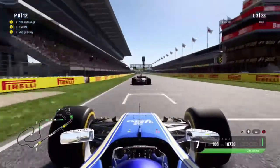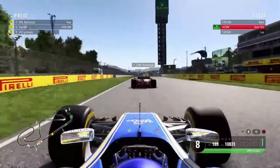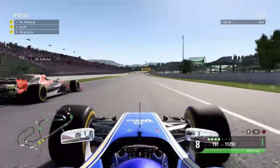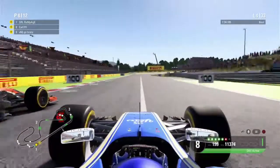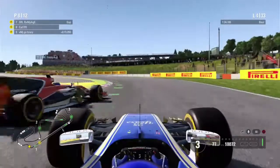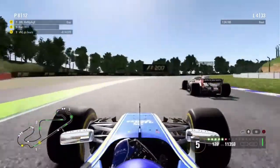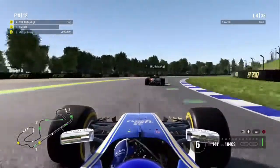We do get DRS this time. Can we make the move as we're in the slipstream? We try to go to the right and up the inside into turn 1 — it's going to be side by side. We brake into the corner, lock up slightly, and get very close to the McLaren. But we back out of the move as we weren't going to be able to complete it around the outside.